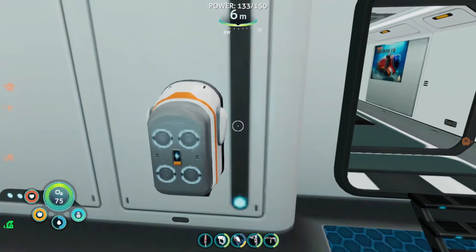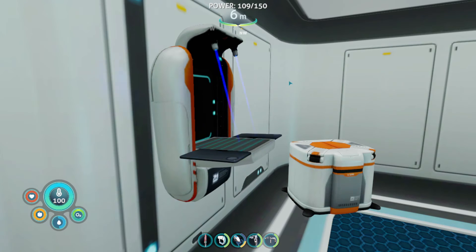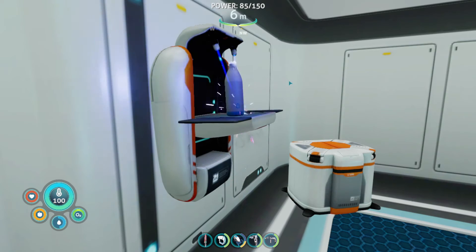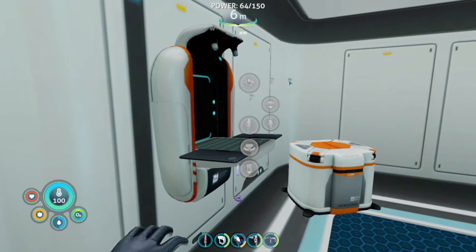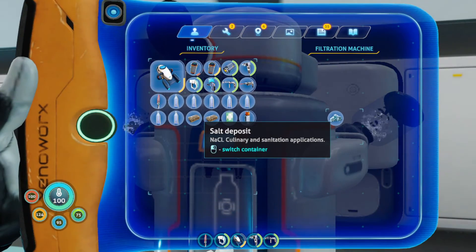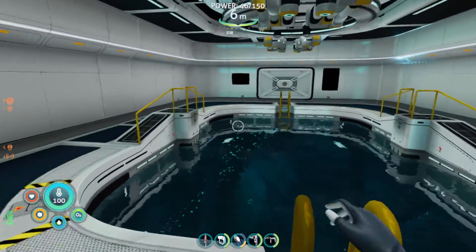Welcome aboard, Captain. Yeah, this should be a very fun one. I'm looking forward to it — we're going to be doing a lot of lore stuff. I don't know why my base lights always flicker; it actually kind of scares me. I thought it was my PC dying, but no, it's just this game. The lights just flicker because the base is using all the power to make water.